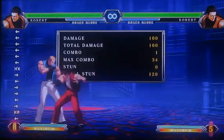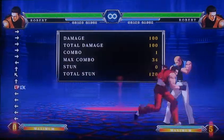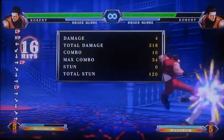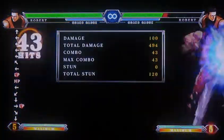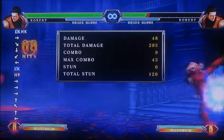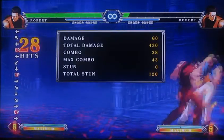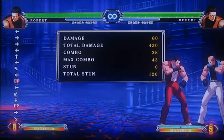It's up to your preference which combo you want to use. In a corner, if you get this EX command grab — a fireball — the level one is like 400 or so. You can spend that extra bar for the kill. It's a pretty good corner combo; it does about as much as the one I showed you outside the corner.